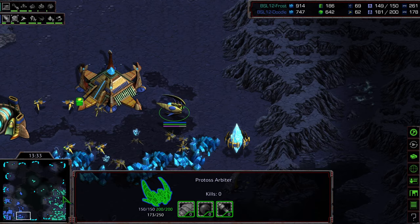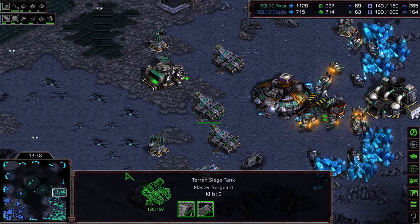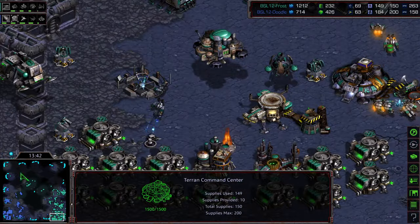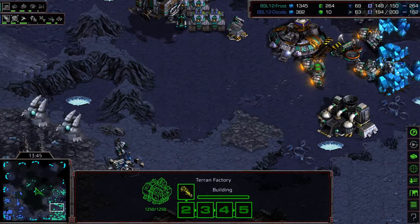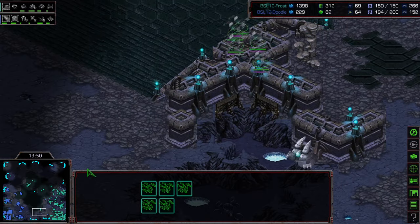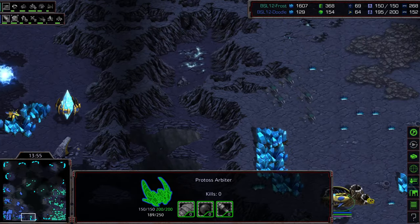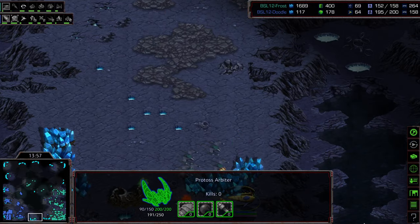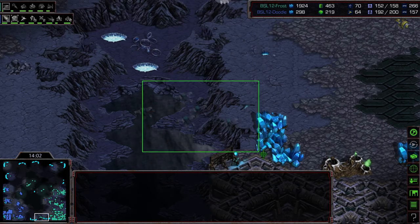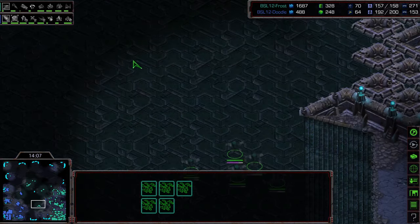Vultures diving in — there they are. Rather than sneaking a quick kill, that Arbiter is making its way across. It did have enough energy to free recall — it gets wiped out. Nice pick off there by Frost, so these Wraith are actually paying off. Stasis Online, two more Arbiters being built out of those Stargates. I feel like Frost is doing a good job of keeping pretty good vision across the map. Comparatively, Doodle has pretty good vision for more of a defensive style.